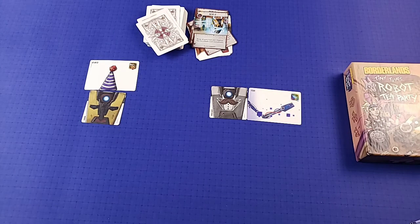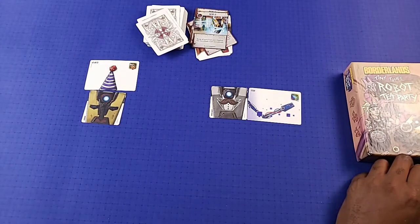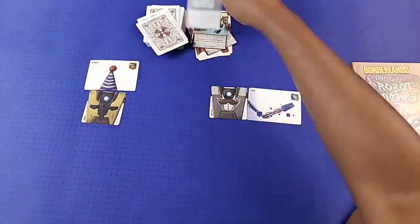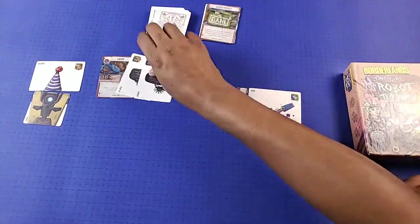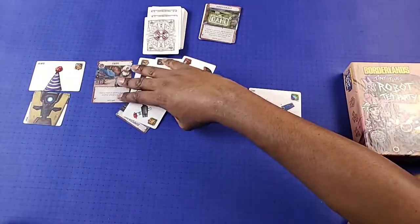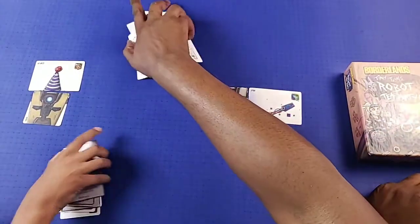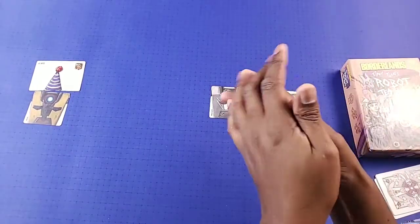You got a strategy in mind? Alright, you've got five cards. What are you going to do? You gotta let people know! He's going to play the Dumpster Dive. One thing I think this game does a really good job of is teaching kids how to play with conflict. He's not the best at conflict yet — he's kind of goal-oriented. Dumpster Dive says: choose a card from the scrap yard. So go ahead and look through the scrap yard.